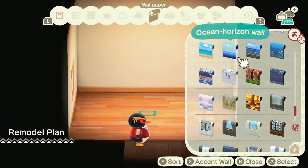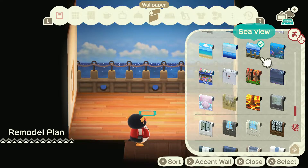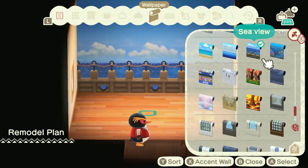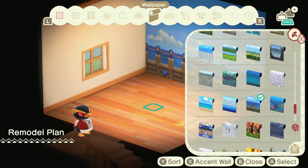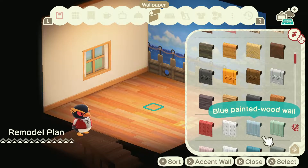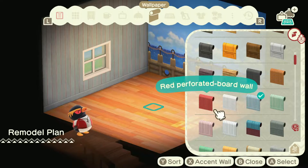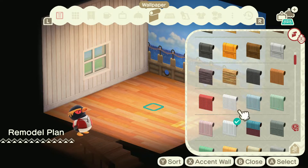Which one do we want? I'm feeling that one. Or we do that — that's just like his patio wall right there. I think we might do that. And then inside I think we just want the wood, like a painted wood wall, just to keep it kind of light and beachy.